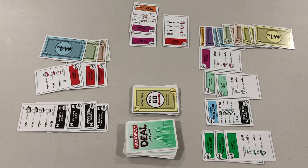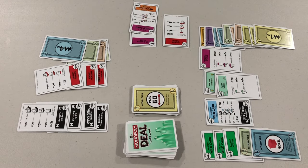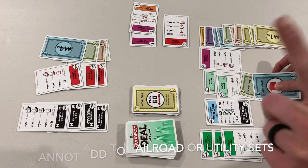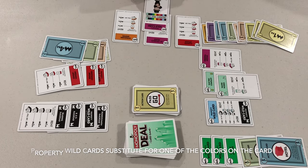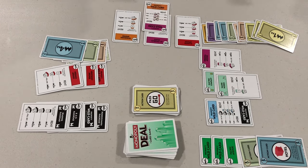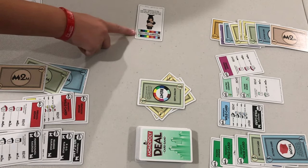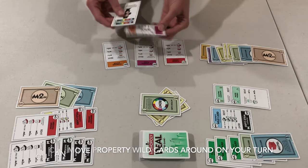You can add a house and hotel to a full property set. You can only have one house and one hotel on any set, and you can only add a hotel after you've added a house. Just like in Monopoly, you cannot add houses or hotels to railroad or utility. You can use property wildcards as substitutes for property cards of one of the colors shown on the card. There are two multicolored property wildcards that can be used as properties of any color — these have no monetary value and cannot be used as payment. You can also swap property wildcards around among different sets on your turn.